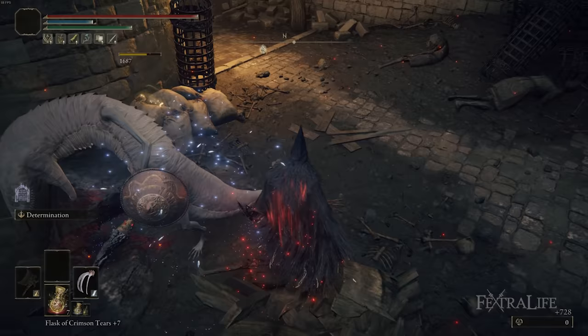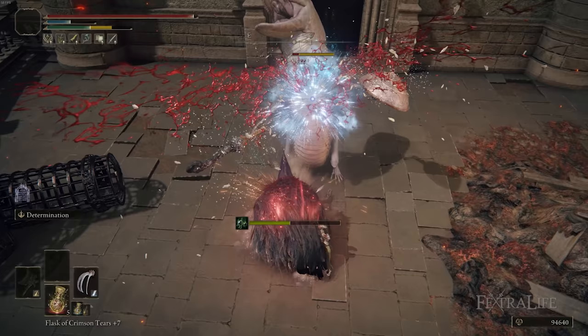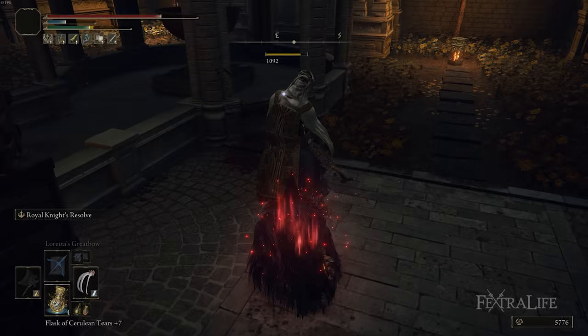The way this build normally works is you're running around the landscape, jump attack an enemy, and that'll usually kill them in one hit. Or it'll stagger them, then you go to town with R1 spam with both Claws out, which will usually set Bleed or Frostbite — or even both in rapid succession — and that'll finish off most enemies, even the tougher ones, in just that one combo.